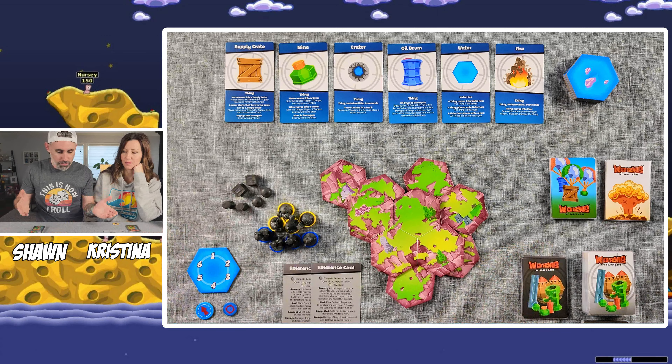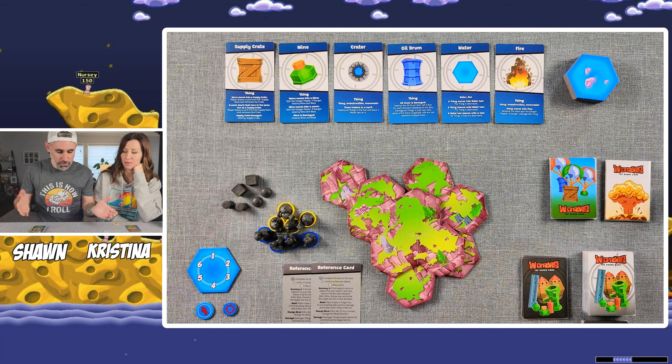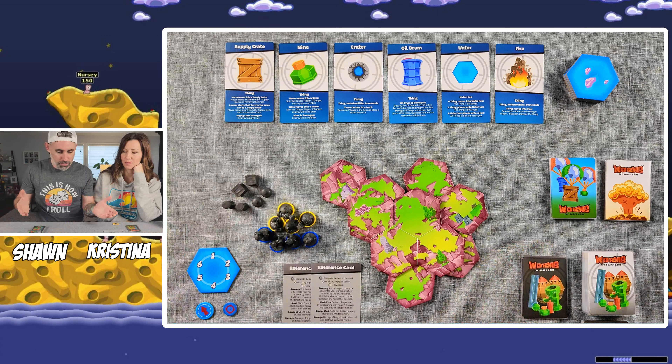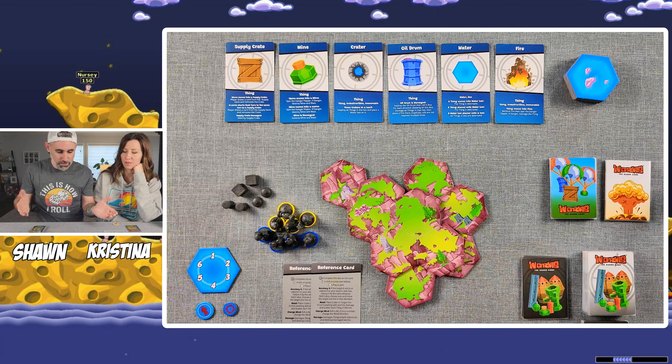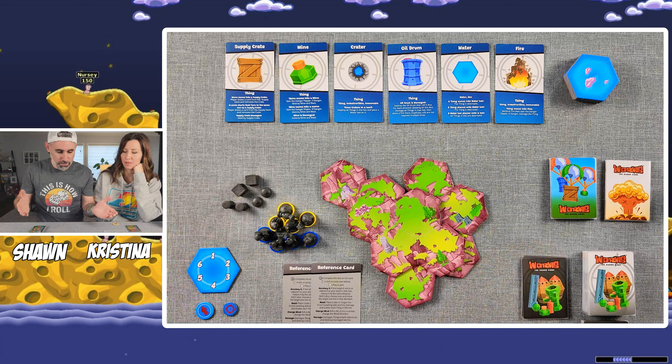Now we're going to set up the turn order. There are going to be about two cards for each player. So with two players, you put out two, four cards, and you always add an additional two. If there are three players, you'd put out six cards plus an additional two. Those are random. These cards here are end game cards — they're random, there aren't as many, but they're pretty destructive. Once this final card comes out, it won't end the game but it will speed it up significantly.